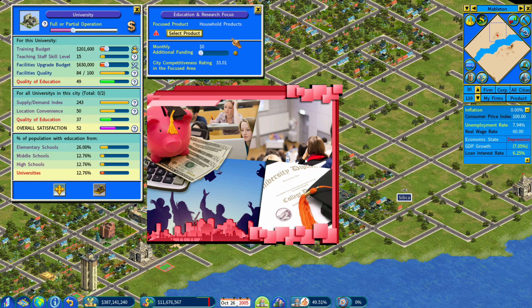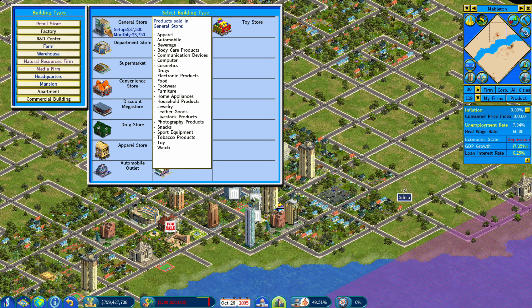There's a new store type if you're in business mode — a new retail store called a general store. Unlike specialty stores, which give you a specialty demand bonus, the general store doesn't get that demand bonus. However, you're allowed to sell a much wider variety of things. So that's a new store type.